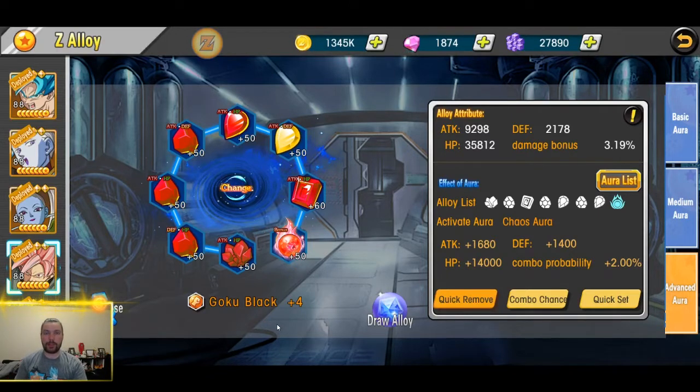I believe this game's mechanics work best in the sense of not having one overpowered guy and the rest being okay, but more balanced. I recommend taking your best alloys and putting them on your weakest character for your main team. The last thing you want is to ever go up against a 1v6 — you're never going to win that way.